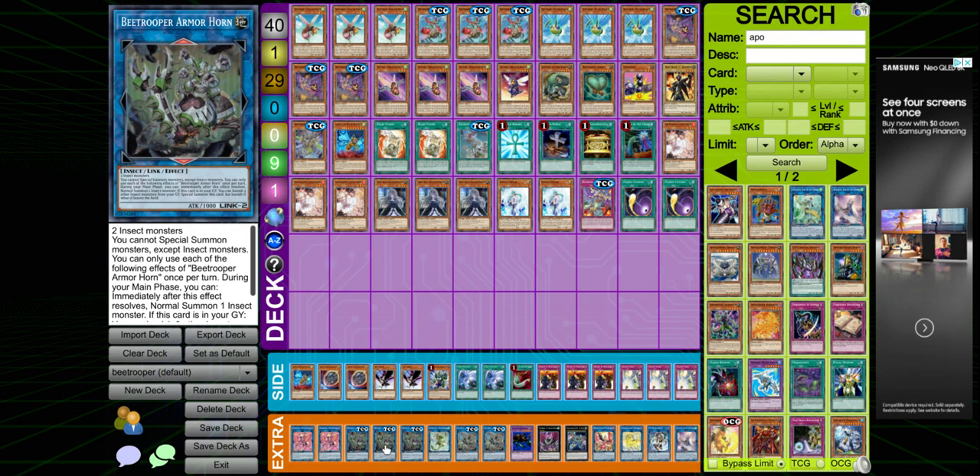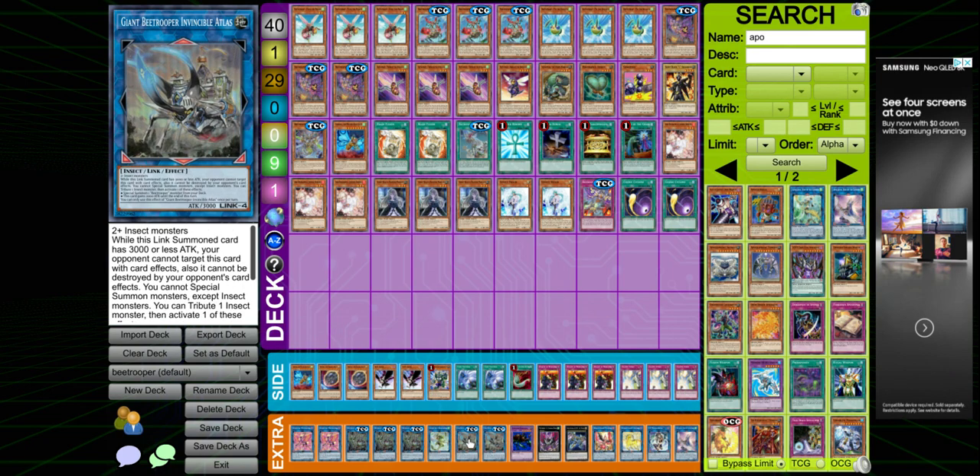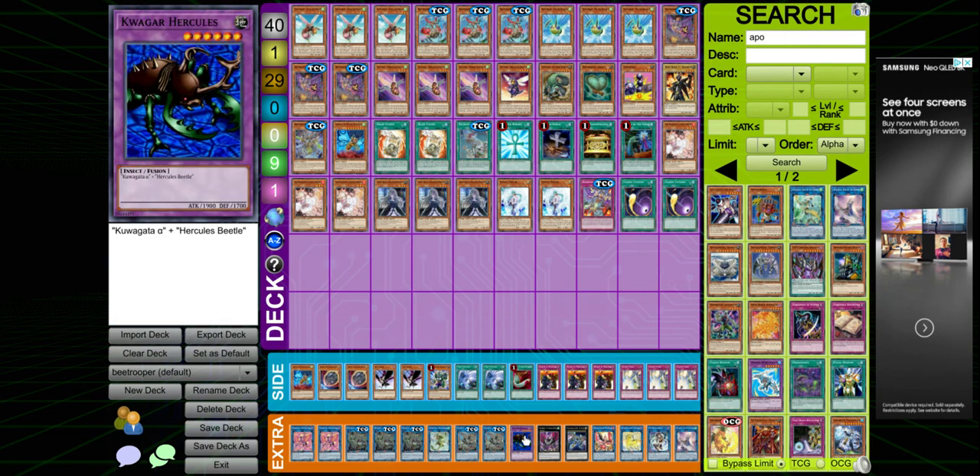Armor Horn lets you normal summon an additional insect, and it can special summon itself from the grave by banishing three. I never went into this card. I would run three Atlas but the third one never came up, and I don't have a third Hercules Beetle — that card's expensive.